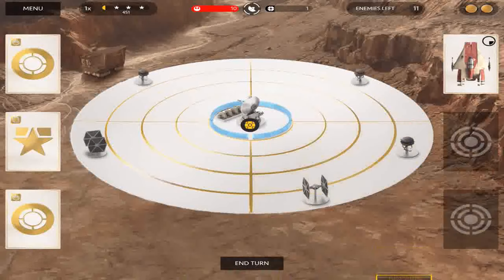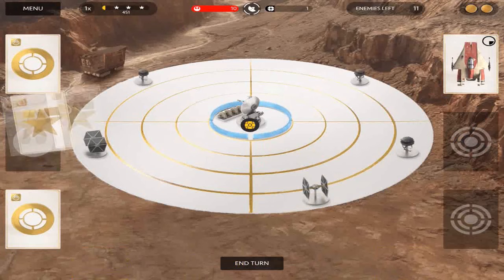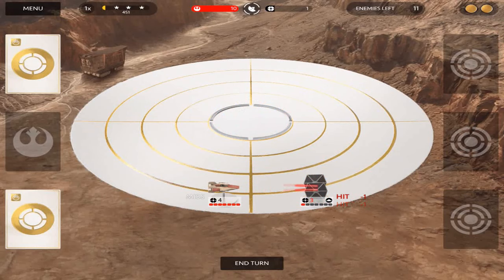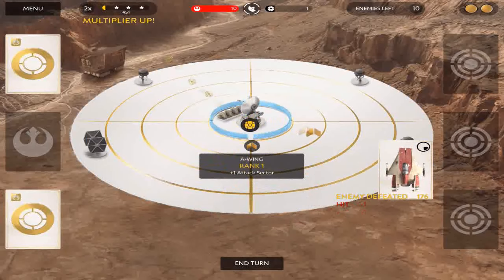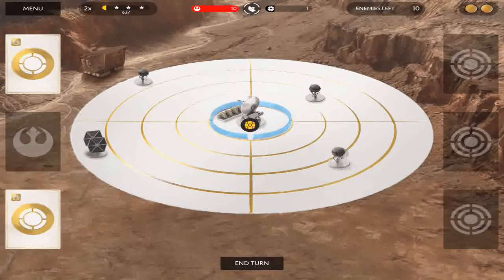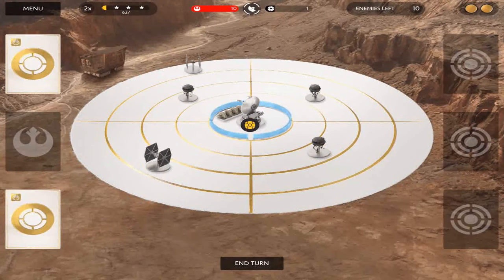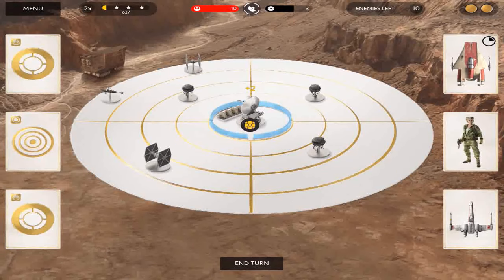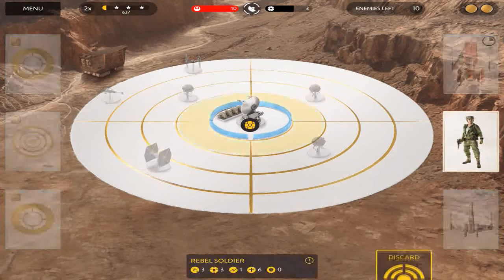So we're gonna use this one to take out that. I'm so derpy - okay whatever, we still killed it in the end so it's fine. So we're gonna have our turn and have all of them just rush up to our base. We're gonna have a rubble, so we're gonna get rid of the rubble.